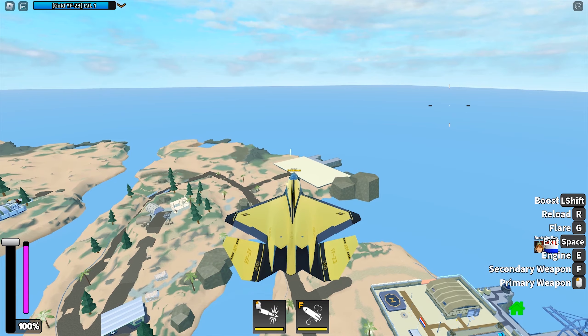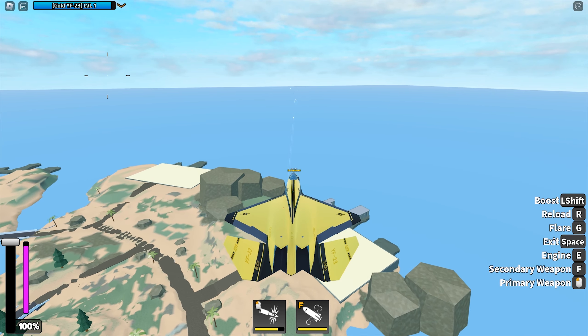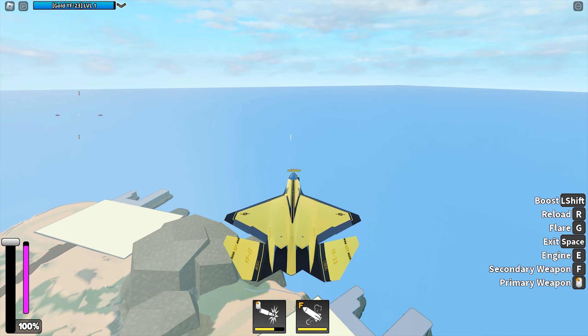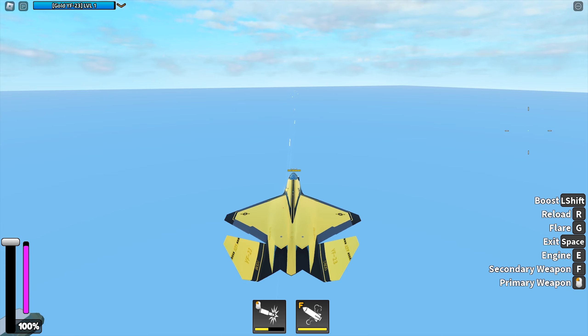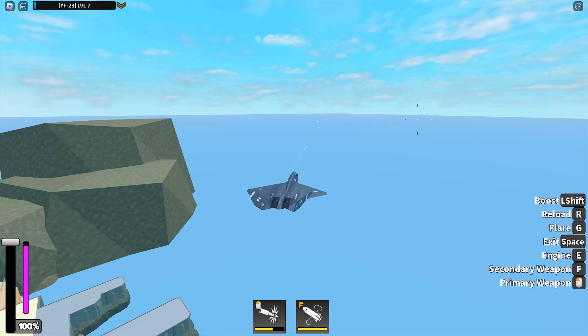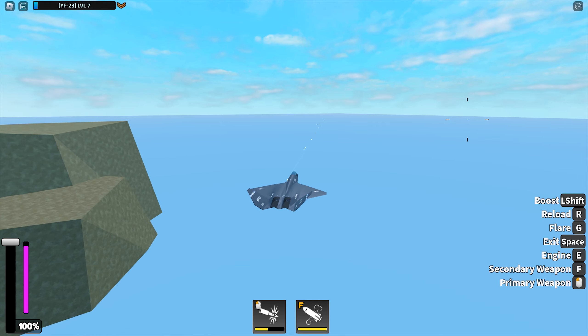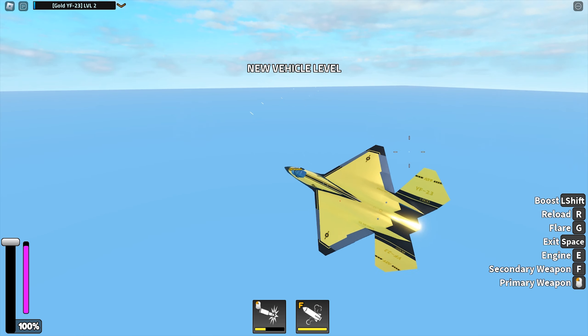The primary weapon is machine guns that are incapable of aiming — look at my cursor. The Gold YF23 has 150 rounds on the primary weapon. The regular YF23 has only 75 rounds, and is incapable of aiming too. Honestly, not a big difference since I don't use them. They are not explosive rounds.